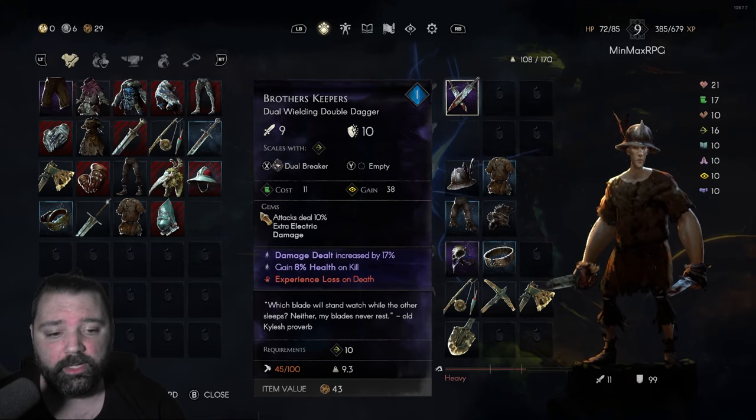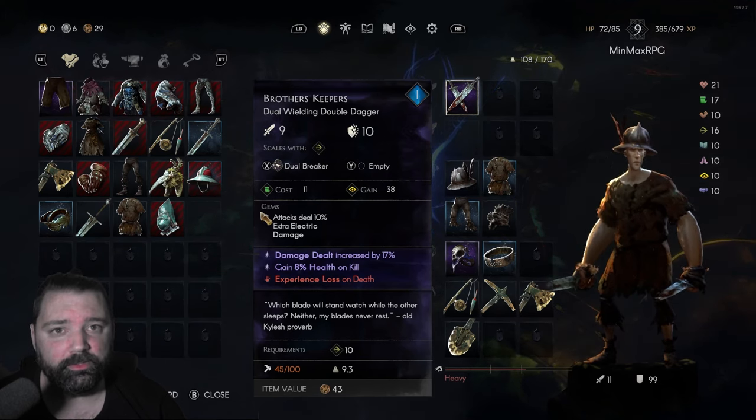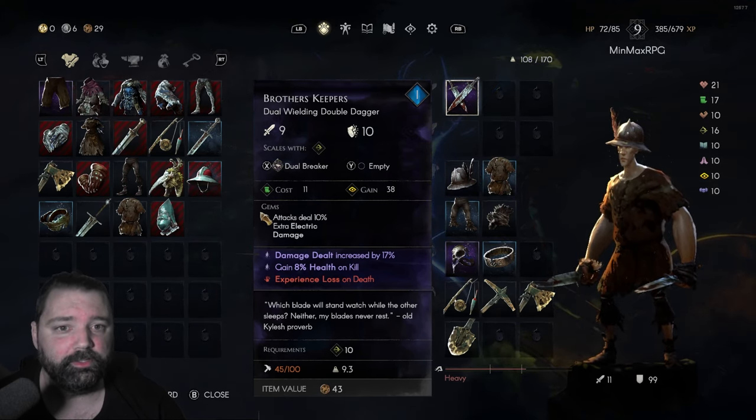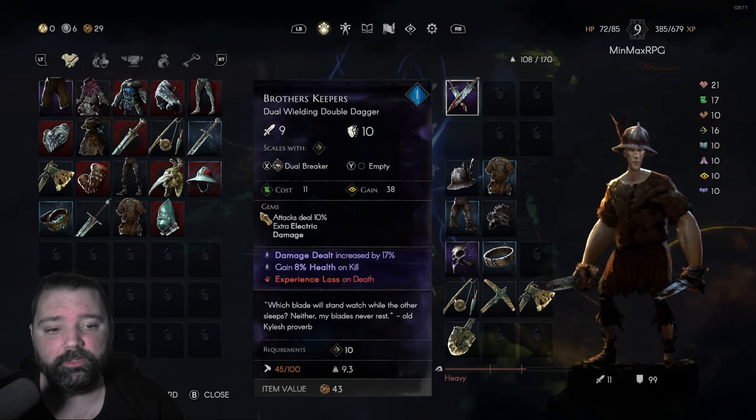If you look at the enchantment that this happens to have, we're going to get increased damage dealt by 17%. At this point in the game, these weapons are typically dealing high single-digit damage, so 17% of that isn't a huge addition, so by no means do you need that enchantment.